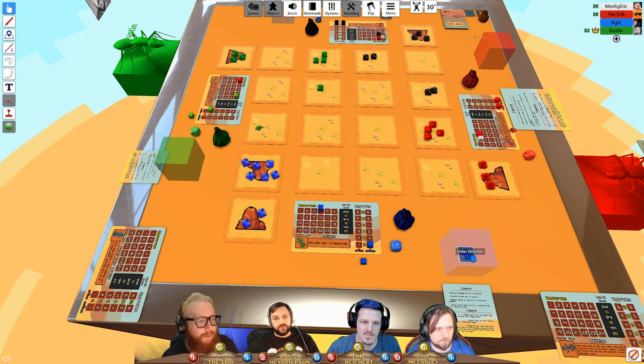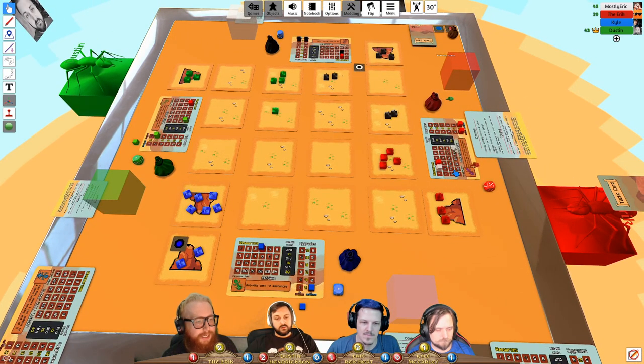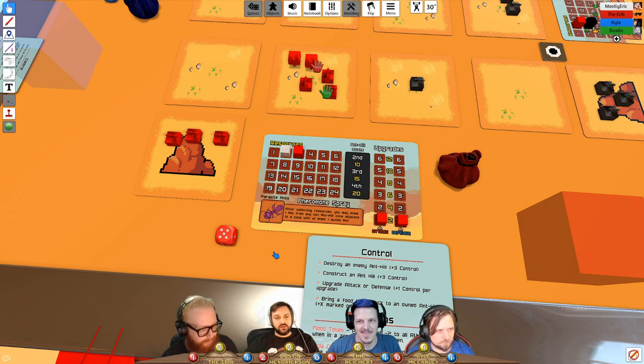Combat is resolved: each player rolls, and the difference in rolls determines losses for the loser. One player has a plus-two attack bonus from a faction ability that wasn't noticed earlier. Eric removes one ant. The group is reminded that combat continues until only one color remains in a zone.